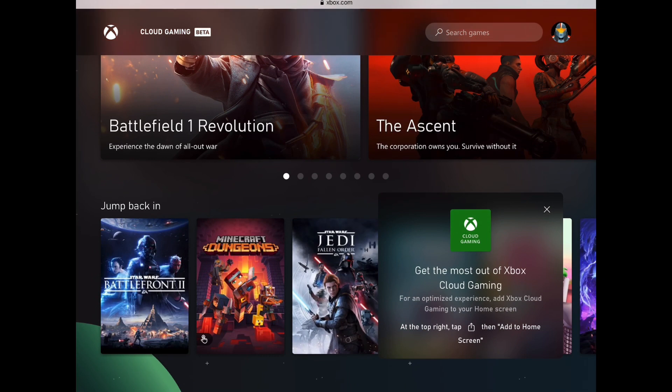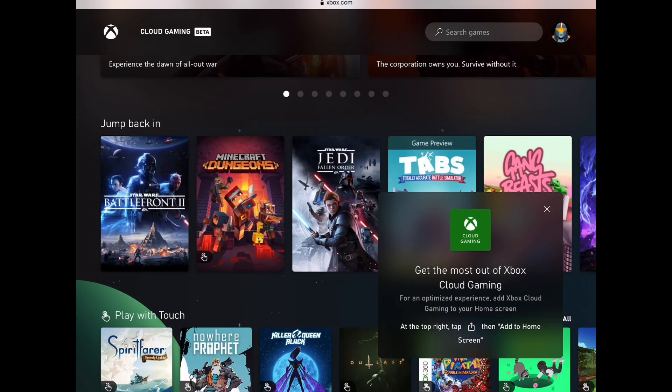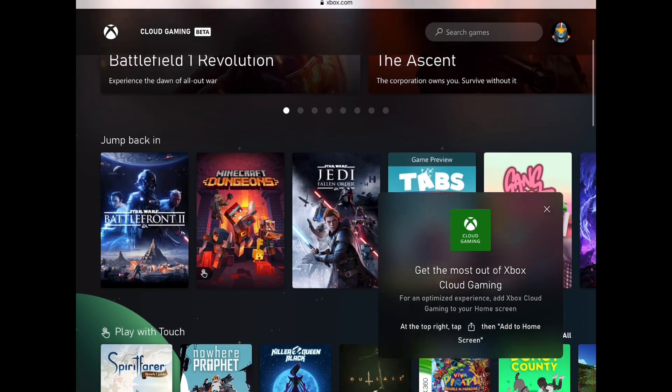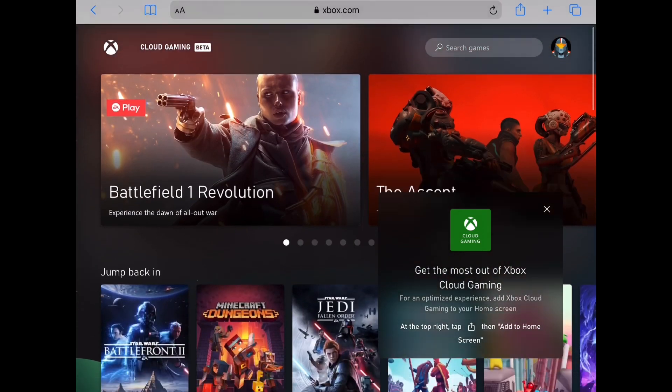Once you're there, it says 'Get the most out of Xbox Cloud Gaming' and it says tap this and you add it to the home screen. I've already added it, but you can do that. Right here it shows that Minecraft Dungeons is able to touch, so once you've added it you can click on Minecraft Dungeons.